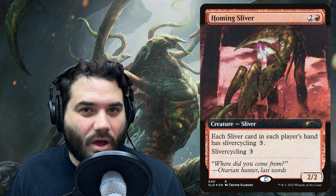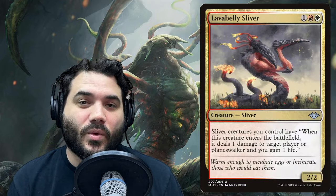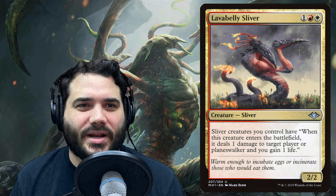Homing Sliver is two and a red — each sliver card in each player's hand has sliver cycling three. That means pay three, discard that sliver, and draw a card instead. Then we have Horned Sliver — two and a green — all slivers gain trample.